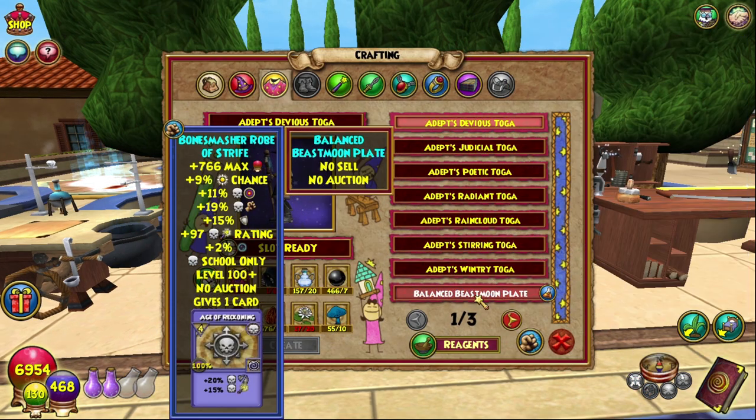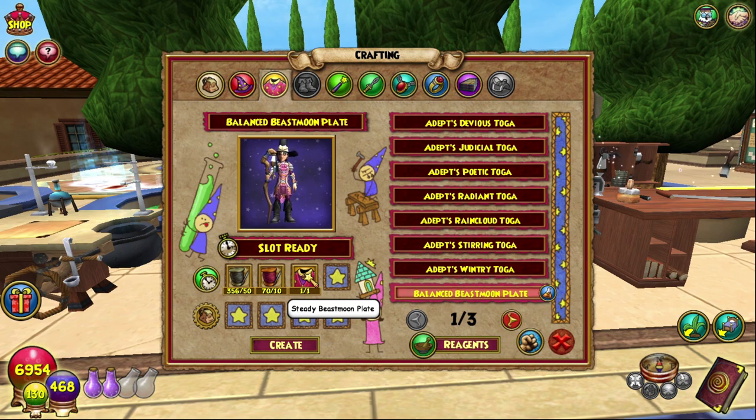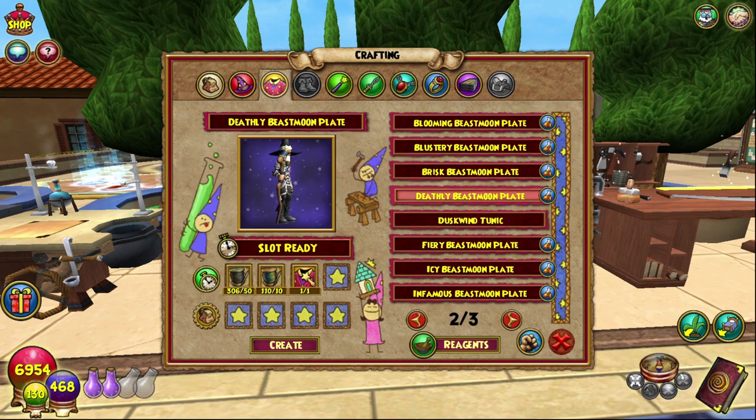The Balance Beast Moon Plate is 50 Eldritch Thread, 10 Balance Thread, and obviously the Steady Beast Moon Plate which we already had — we crafted that last time. For Balance Thread, I would recommend planting the Balance Seeds, which you can get the recipe for from the same vendor. There's one of them done. The Deathly one needs 50 Eldritch Thread again, plus Spirit Thread — plant the Spirit Seeds — and then obviously the Morbid Beast Moon Plate. There's number two done.